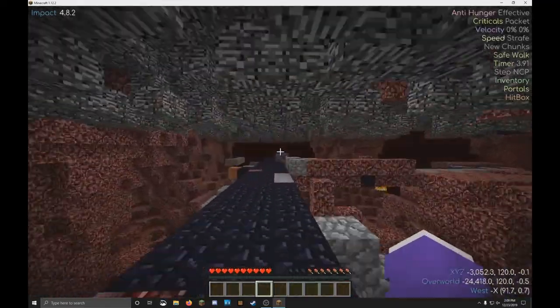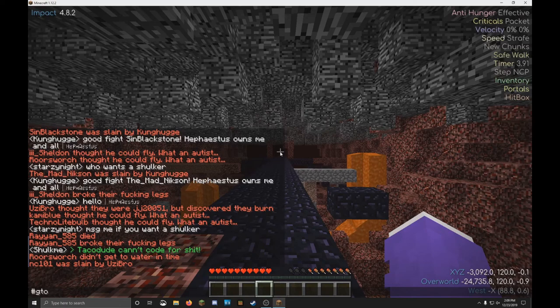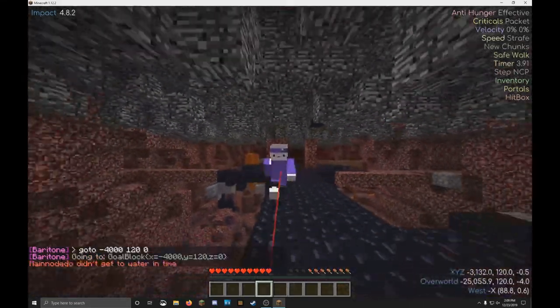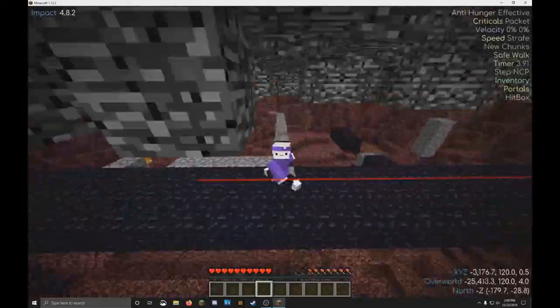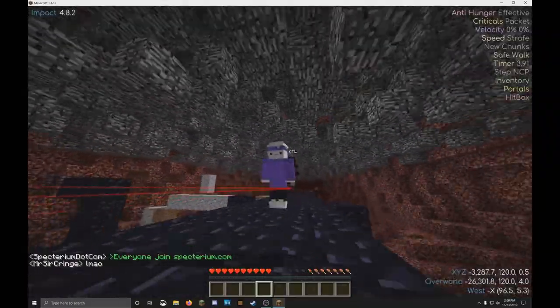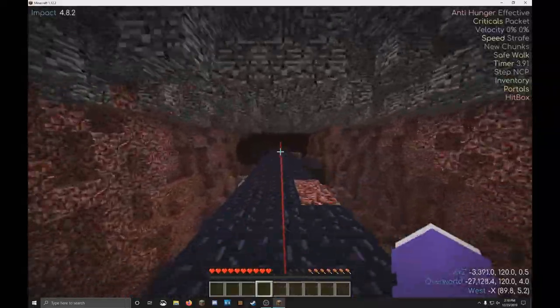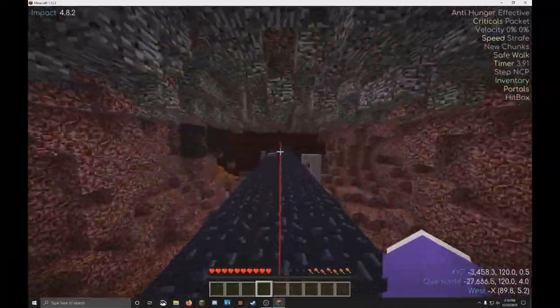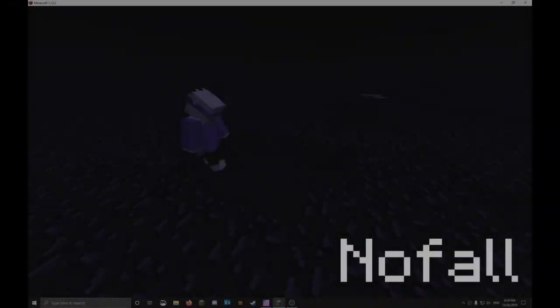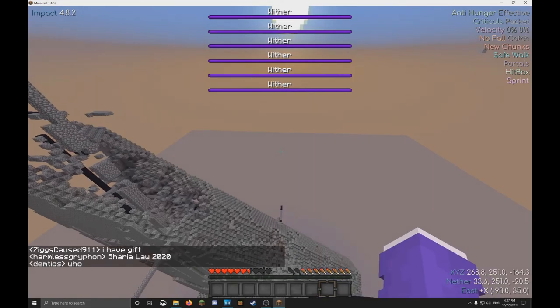Here I use Baritone. Baritone can be used as a standalone mod or is included with Impact. I use it to automatically go to a location — I type hashtag goto and then my coordinates. For some reason hashtag 'this way' doesn't work, but the goto function automatically navigates me somewhere and I can still look around while going there. This is very useful because you don't have to sit at your computer for hours just holding down W.